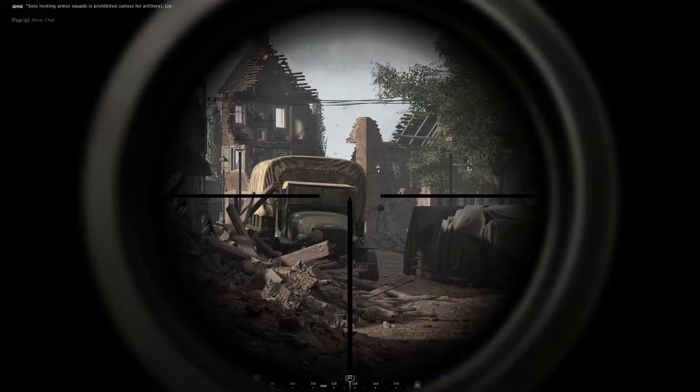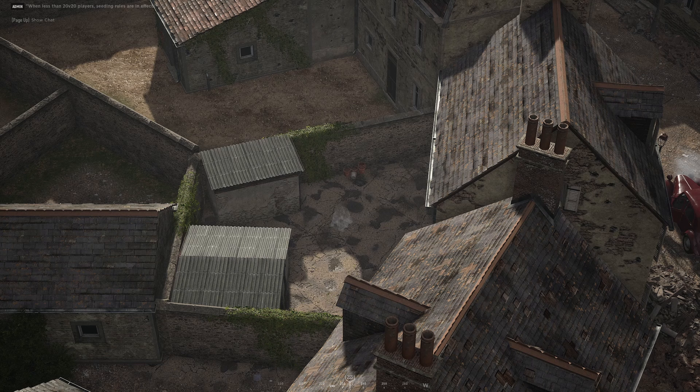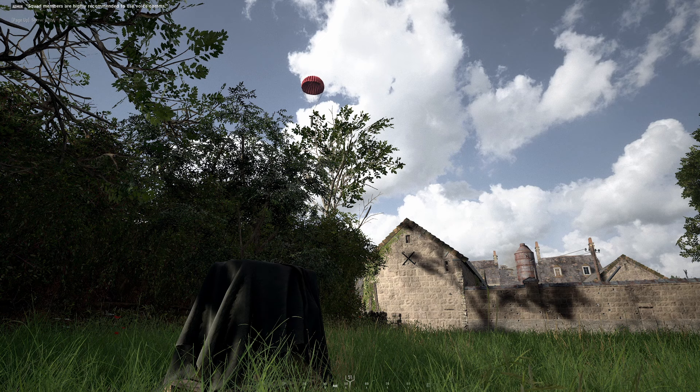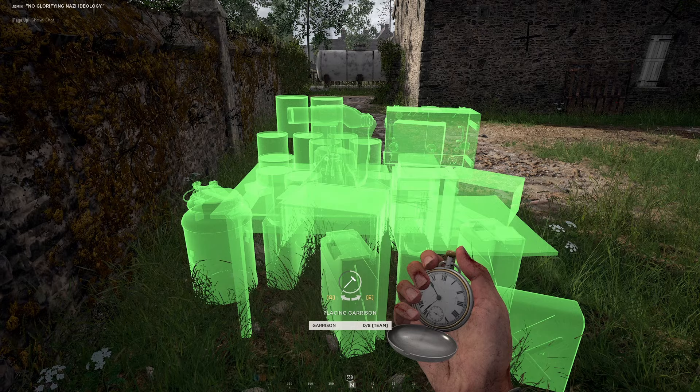Another strategy that can be effective if placed and timed properly is an airhead. Just like with supply drops, you want to keep airheads a good distance out from enemy strongpoints to give them a chance of not being immediately dismantled. Keep in mind, airheads are only temporary spawns, so it's a good idea to airdrop supplies along with them so that your squad leaders can deploy on the airhead and build a red zone garrison.